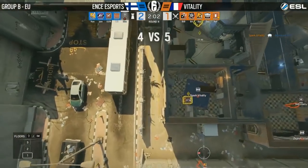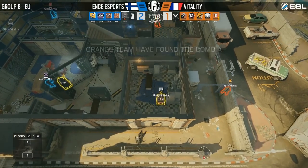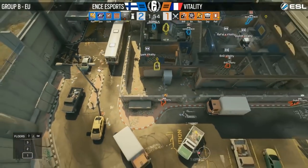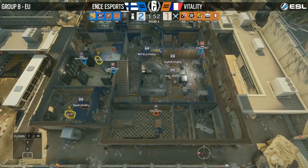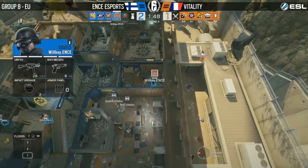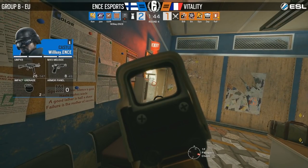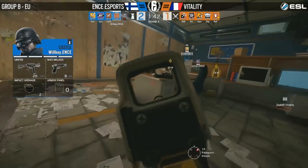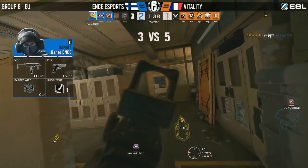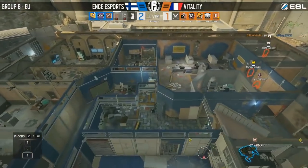Vitality gets a claymore kill as Boonsie vaults out the B window. That's probably one of the best possible kills you could get on the defense, especially only a minute into the round. Boonsie, the smoke, not having used any of his gas grenades, is going to be useless in this round. You just lost the smoke, probably the most valuable operator on defense for ENCE, and you did so without taking an engagement.